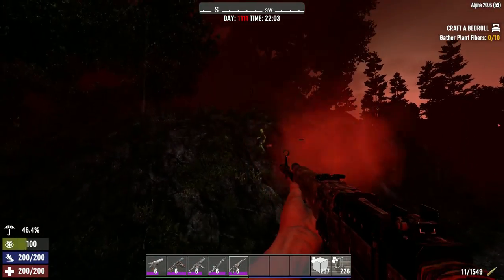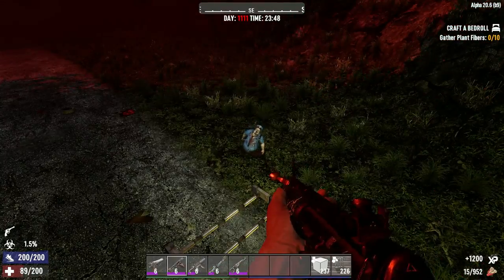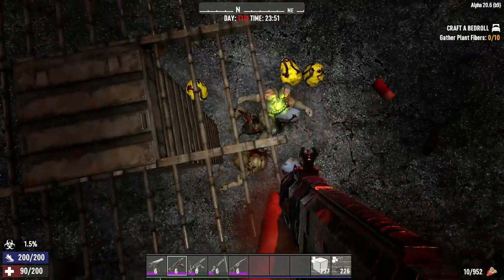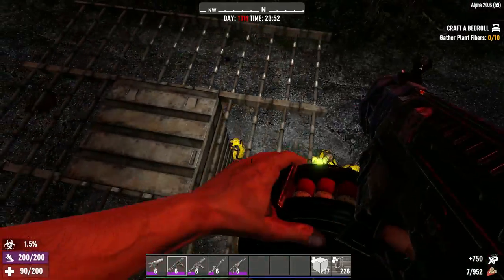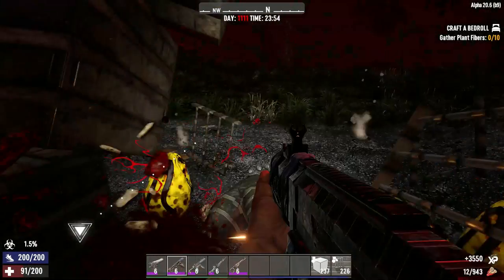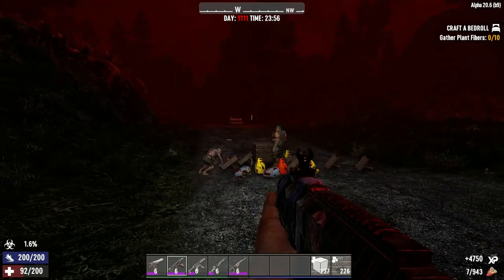Then you repeat it two more times. I recommend restarting the game in between each one — otherwise by the time you get to the third horde night you'll most likely be suffering a little bit of lag. At the end, when you've got all three times, you add them together — that's your score. The best score you can get is 18 hours. Have fun and good luck. You're gonna need it.